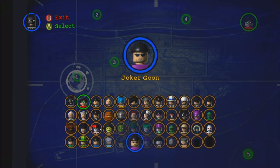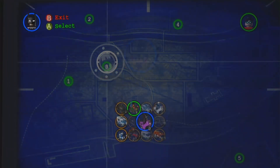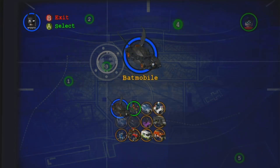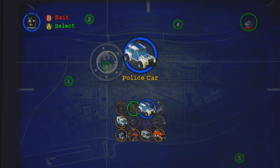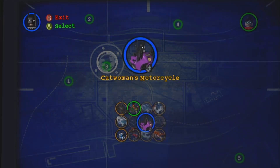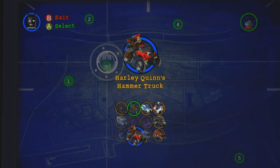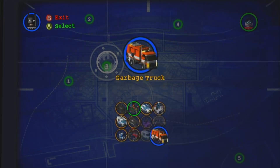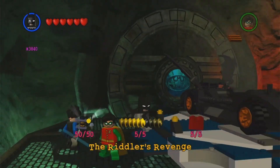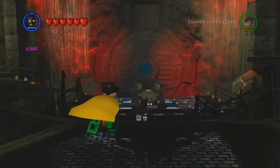That's every single character. Now we move on to every single vehicle. First up we've got the Batmobile and the Bat-Cycle, which can't be selected. Next we've got the police car, police bike, police van, the Bat Tank, Catwoman's motorcycle, Two-Face's armored truck, Mr. Freeze's cart, Harley Quinn's hammer truck, the Joker's van, and the garbage truck. Those are all the land vehicles.